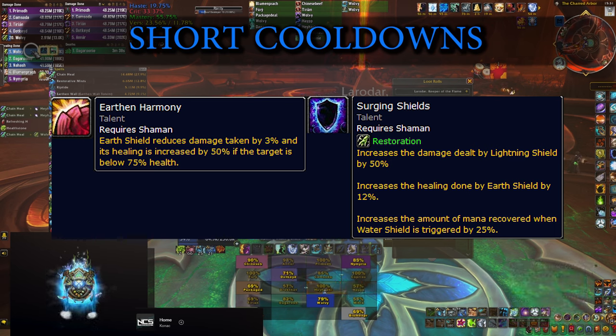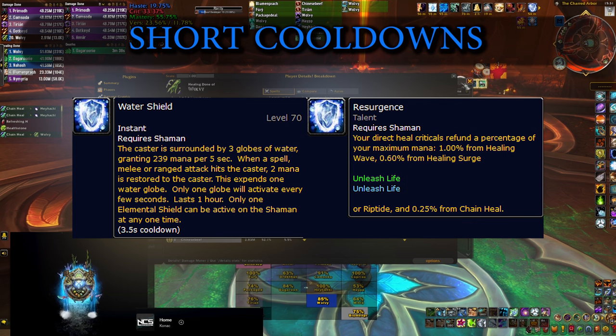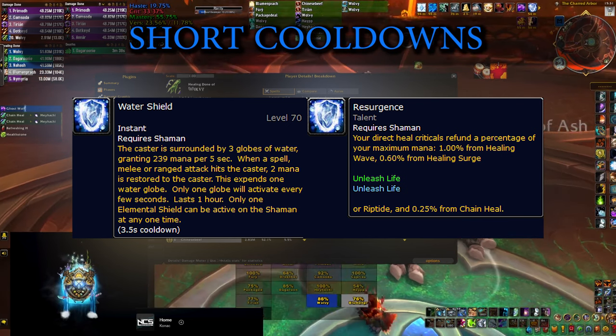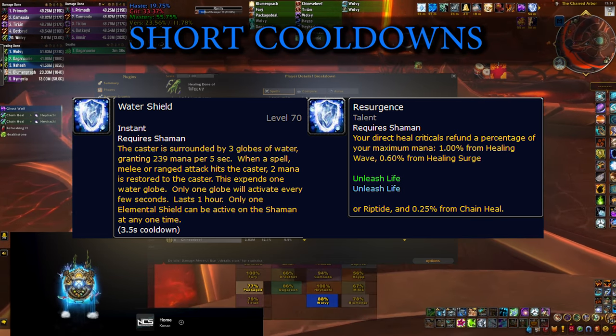So not only are you getting a lot of healing value, but you're also going to be taking 6% less damage for the whole fight — including yourself and the tank that has Earth Shield — which is actually huge. And speaking of shields, make sure you have Water Shield on yourself at all times as well, because it gives you extra mana and it also refunds mana every time you land a critical strike with one of your main spells.